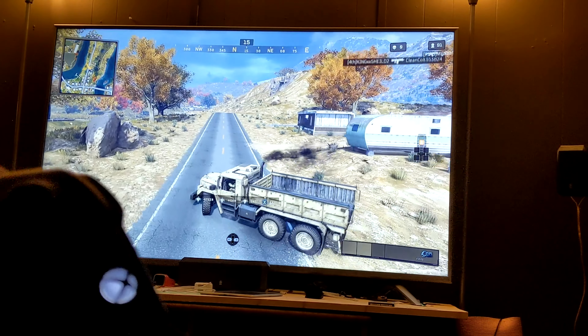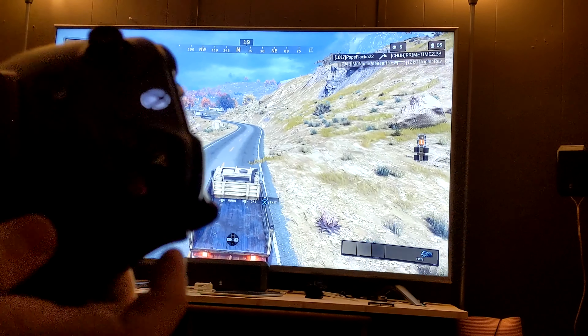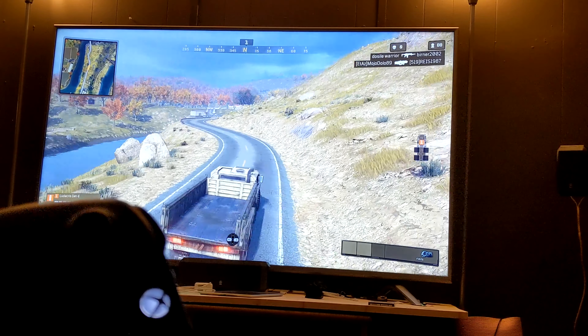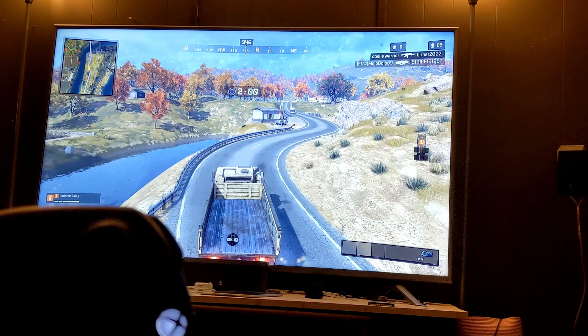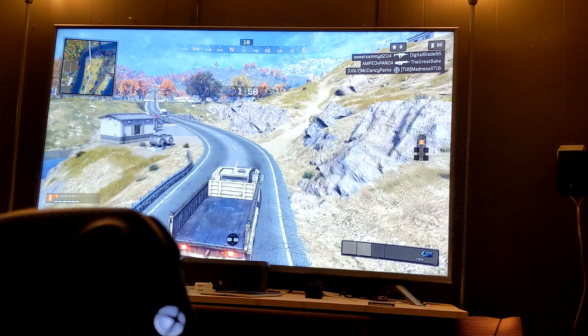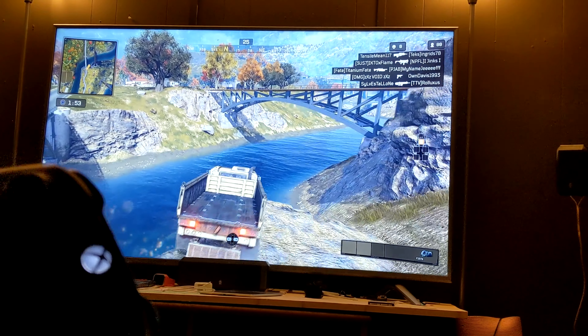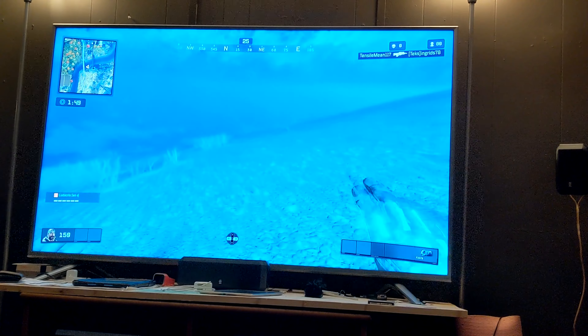Even when jumping out of the plane, you can now jump out, and then once you shoot down and get ready to fly across the map, you can double-click — and he keeps on flying with no hands on the joystick at all.